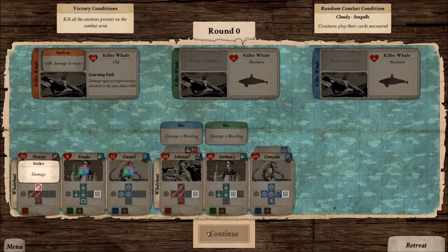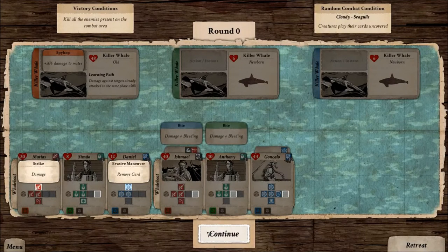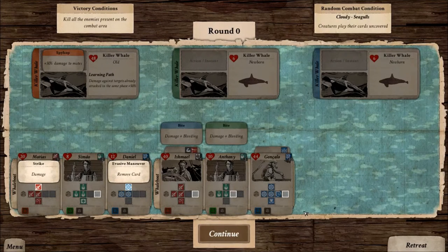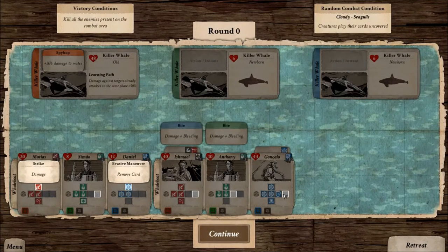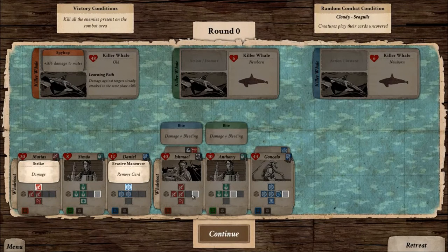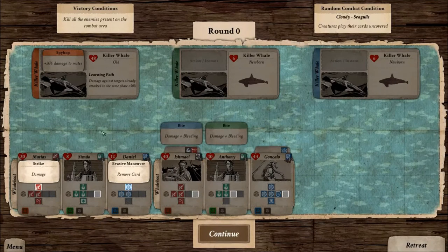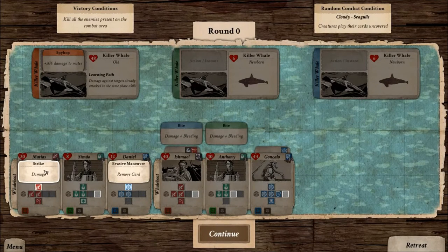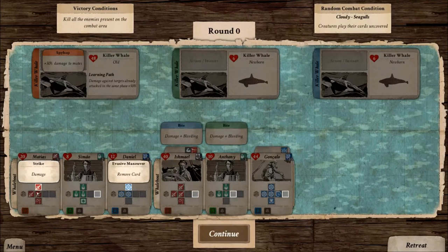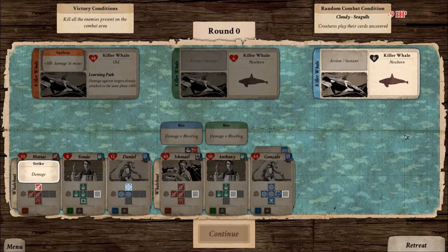The dice roll and the commands appear. Now this is pretty unlucky — the whale boat of our captain wasn't ready at all. We have to try something with the other one in order to avoid the damage given by the whale's attack. The cards are in play but their effect is activated at the end of the turn, after I play my commands. I could try an evasive maneuver and remove one of the attacks, but since the newborn killer whales are pretty low in health points I will just strike one of them.